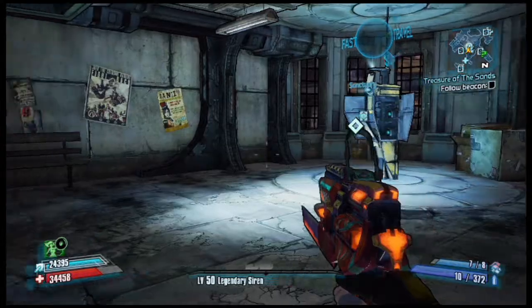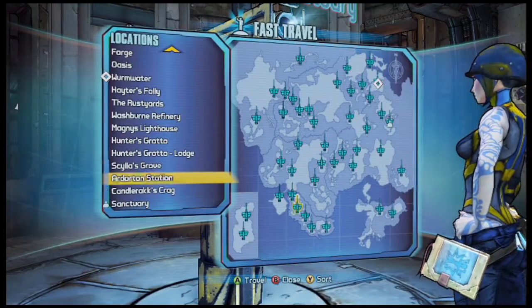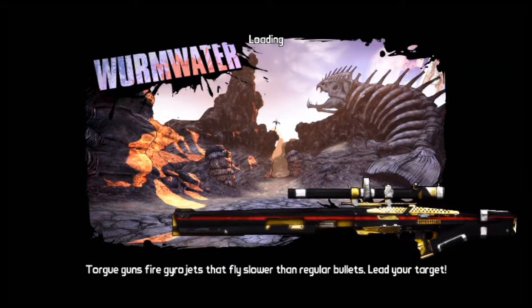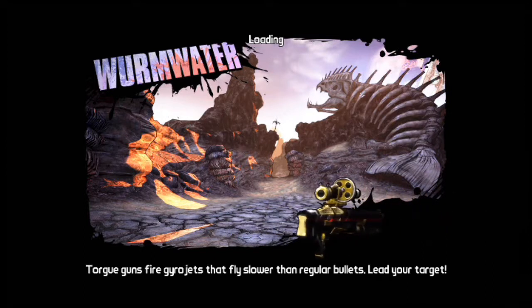To find it, go to any fast travel station and head to Wam Bam Island — whatever it's called, doesn't matter. Now in order to farm for this gun, you need to have beaten the DLC.